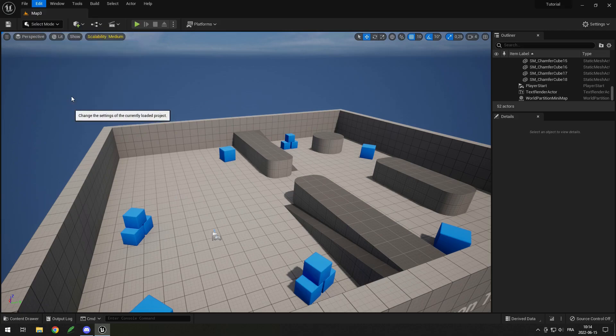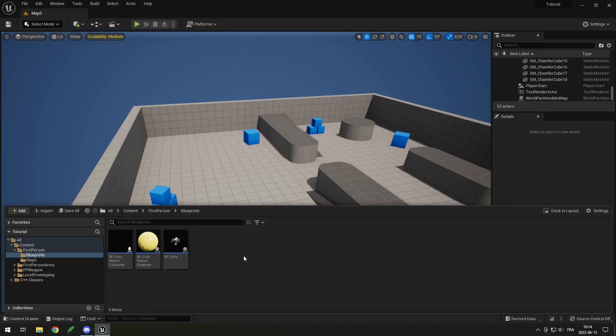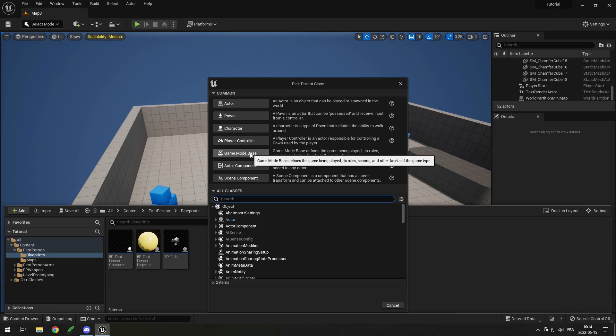So if I go into Edit, Project Settings, and then I search for game mode, I can see the default game mode here is my tutorial game mode. If I want to change it, I can right-click, go into Blueprint Class, and then click Game Mode Base.